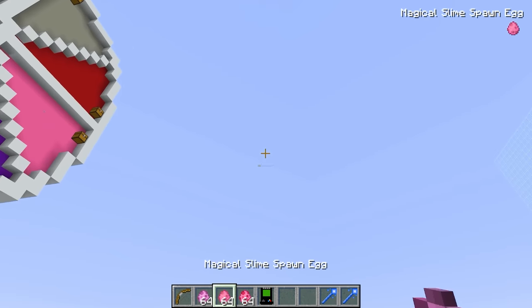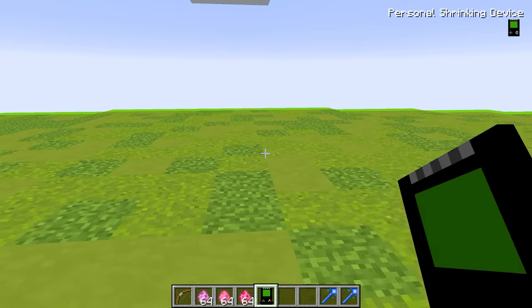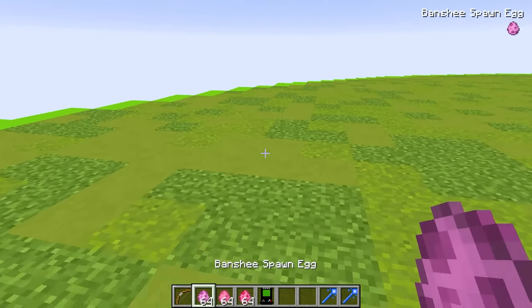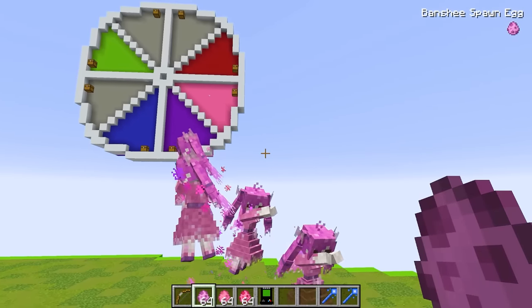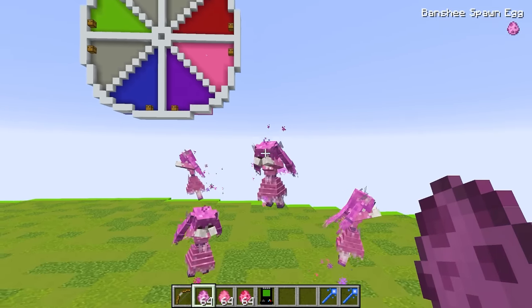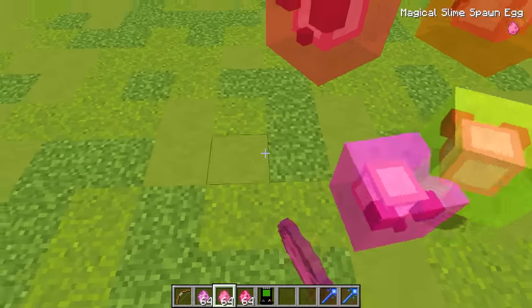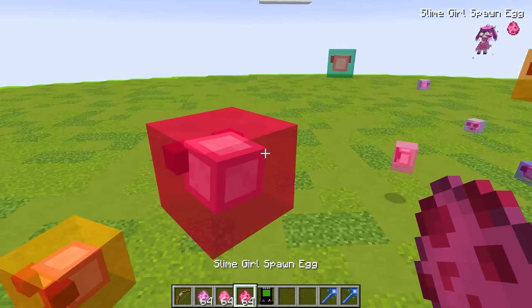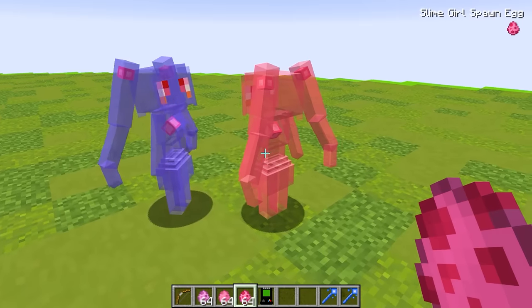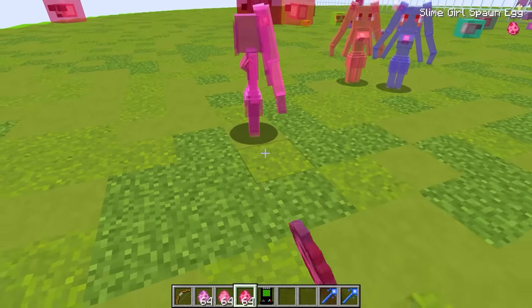It looks like we got three spawn eggs this time, and we also got a personal shrinking device. First, let's spawn in our mob. We got these cool pink fairy things that can fly. Then we got some multicolored pink slimes. And finally we have a slime girl — girls made out of slime. We actually have a super cool girly pink army.